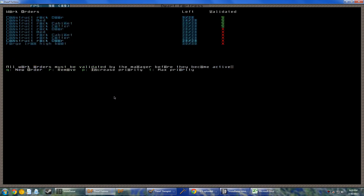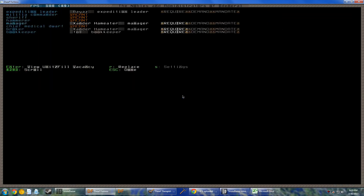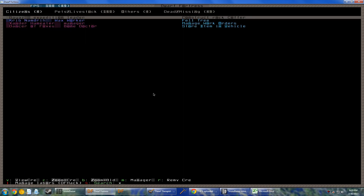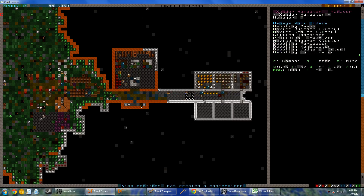How are we doing on those high boots? None! What in the hell? Where's my manager? Noble screen, manager — Xander Ham Eater, you're being a slacker. Apparently I've got him being a broker too. He is managing work orders — get to work, you little slacker. There he is, he's right here. Queue up those work orders.